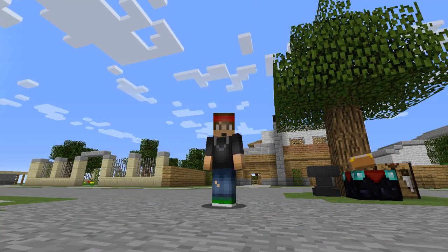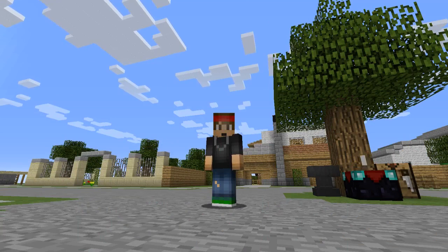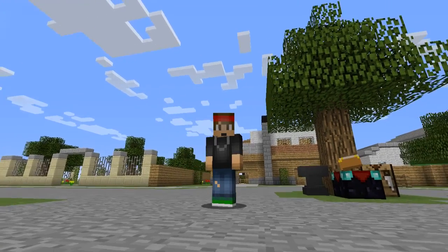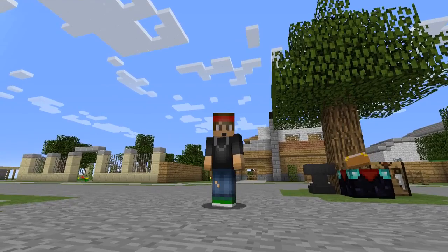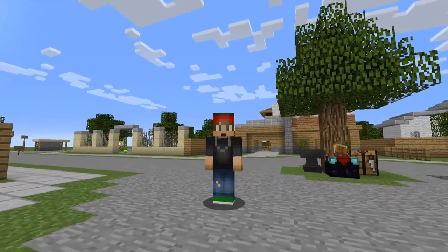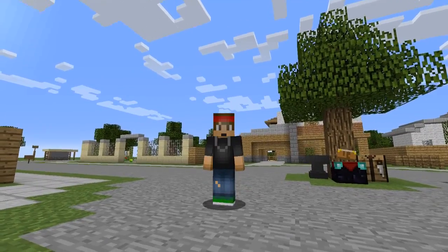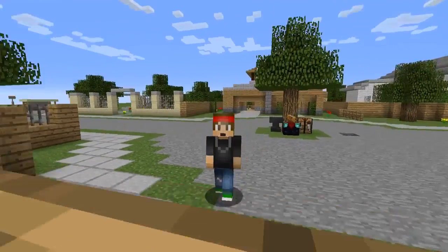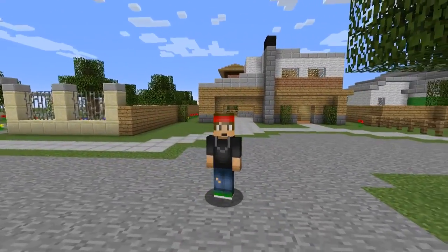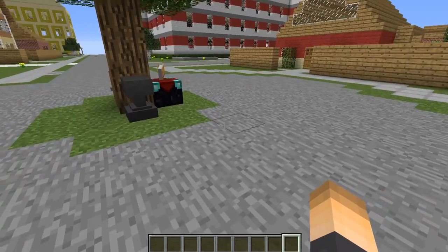Hey, what is going on guys? Today I have a really awesome unique plugin that is really good for hub servers and factions — actually any server in general. The plugin is called Guide Map. With this you can create a custom map with multiple pages so your players can guide through this map to learn and understand how your server works, maybe how to use factions, anything you want. Perfect for hub servers, and who doesn't love a map with a picture on it?